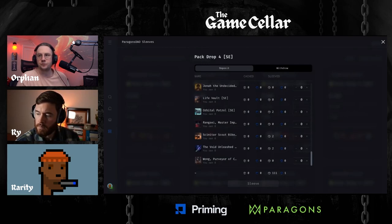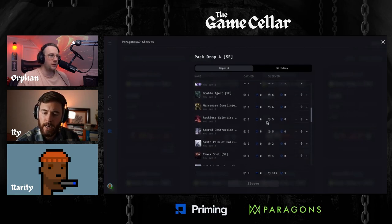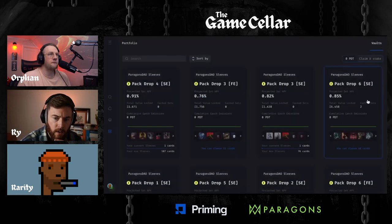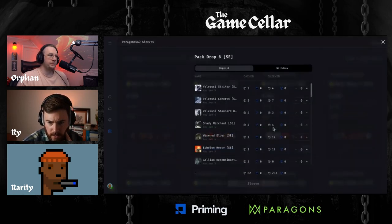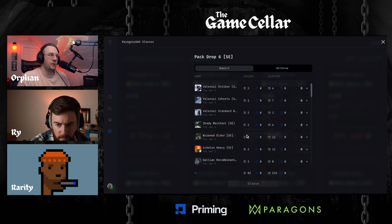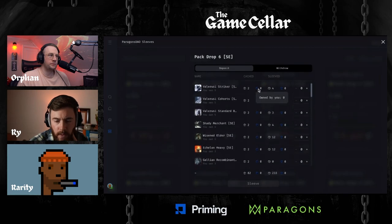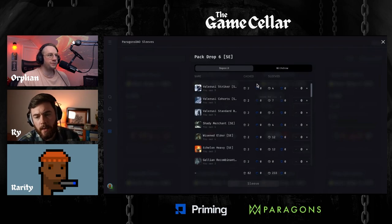The leftmost column dictates how many are actually cached. If you go over to pack drop six where we've actually completed two sets, you can see two that are cached. If I had a card which contributed to that, you would see one here - for example, one card cached and two that are sleeved. The shortcut is: white icon is holistic/global, blue icon refers to your own assets.